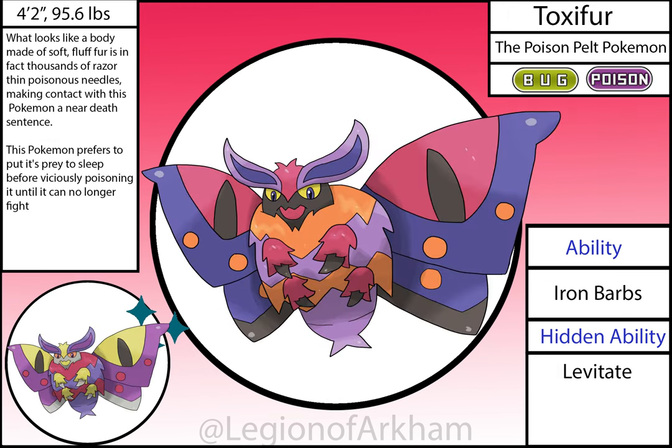Toxipur, the Poison Pelt Pokémon — based on the southern flannel moth. The Poison type comes from the poisonous spines that make up their fur. The design itself remained the same, the exception now being the exposed thorax and a whole new color palette to stand out. I'm partial to the red in the design — I think it came out pretty well, but honestly this Pokémon would probably not be anything special in-game.